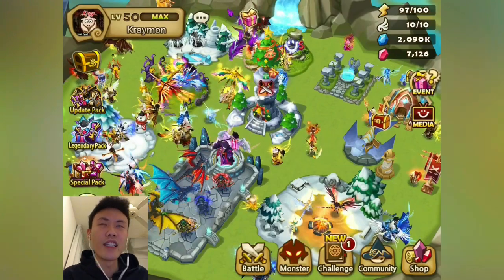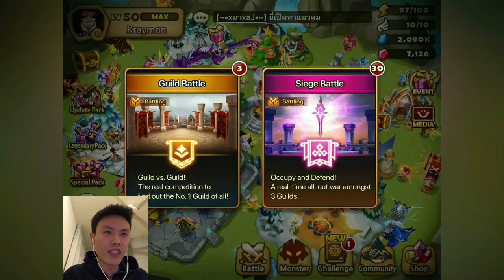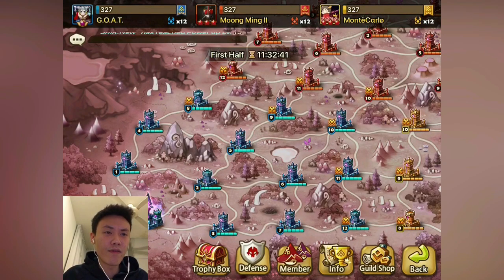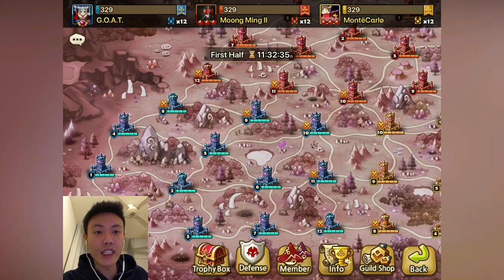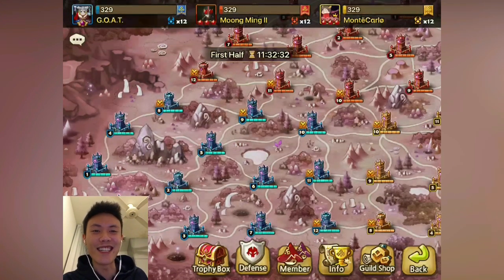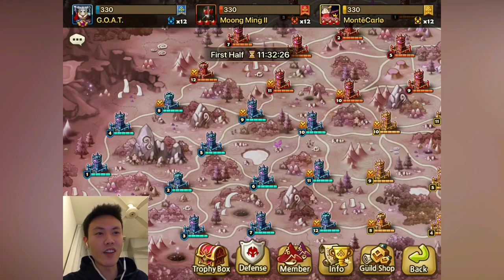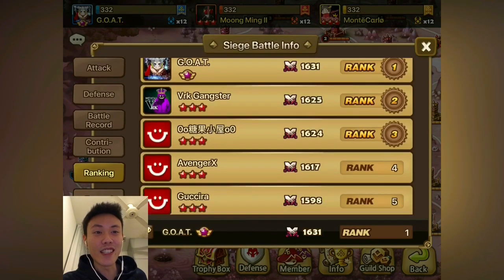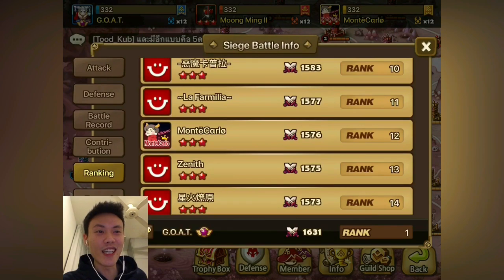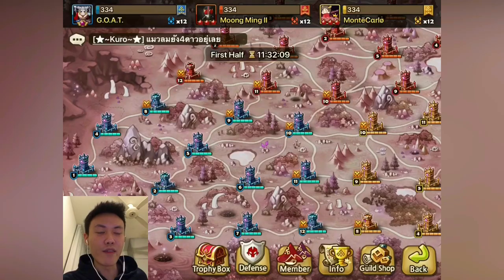We will just head into the Siege battle which is ongoing at the moment. It just started like half an hour ago. We are up against Moon Ming 2 and Monte Carlo — two Thai guilds. The last time we fought these two at the same time, both guilds were only hitting us until about three quarters through the battle, then they started hitting each other. We will see how this goes later. Monte Carlo is at 12 and Moon Ming at 14.